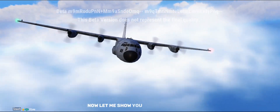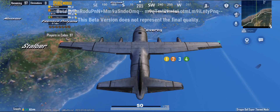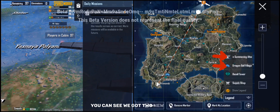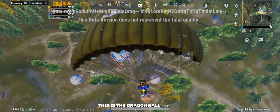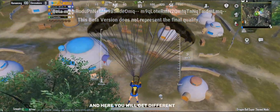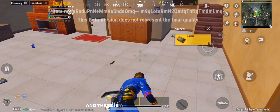Now let me show you the main features, the main items, the main new things that we are going to get. By looking at the map, you can see we got two new locations: the Dragon Ball Village and the Shenron Summon. This is the Dragon Ball Village, and here you will get different items.